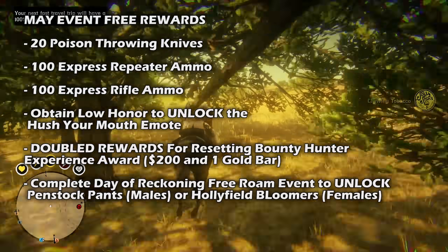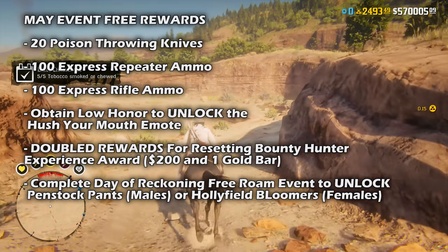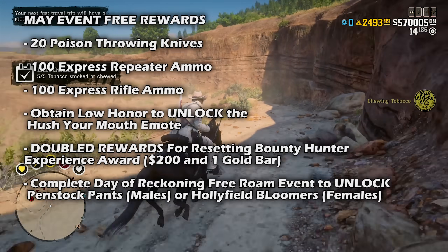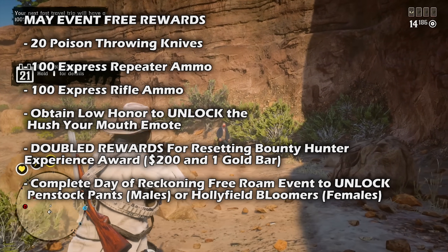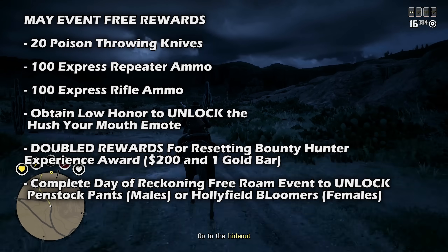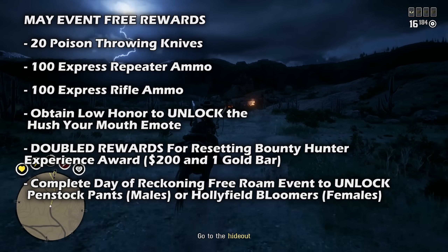That reset reward gives you one gold bar and $200, which is pretty sweet. Additionally, bounty hunters who have reached level five or higher will receive a special care package consisting of 20 poison throwing knives, 100 express repeater ammo, and 100 express rifle ammo. Players who attain low honor will be given the Hush Your Mouth emote. There will also be double bounty hunter experience rewards for players who trade in their bounty hunter role XP for gold at rank 30 or above.